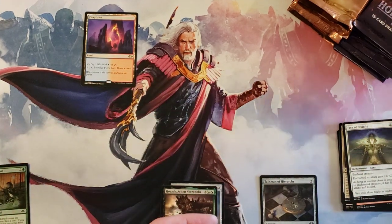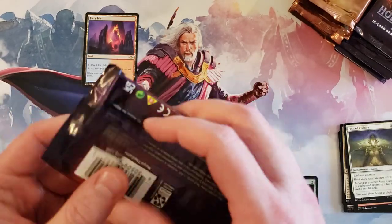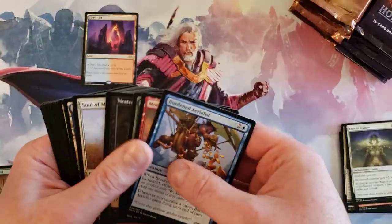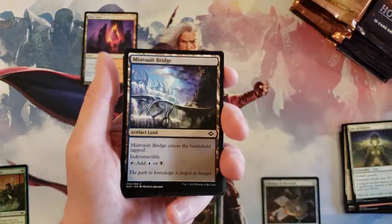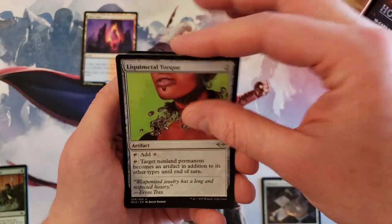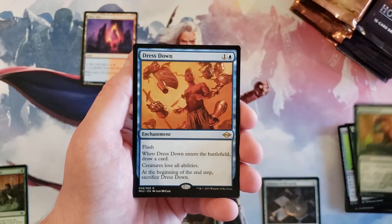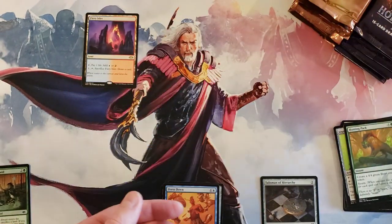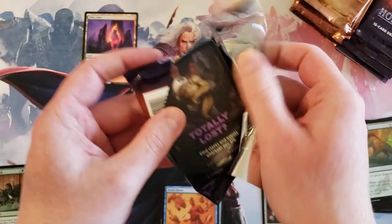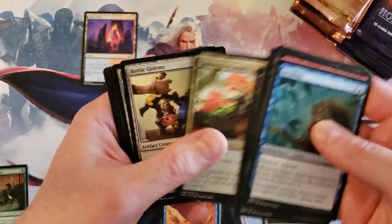Okay, Modern Horizons 2, bring some heat — these packs just fall apart. We got Javelin Air, Liquid Metal Torque, Herd Bell, and Dress Down — four uncommons. Let's go back to Modern Horizons 2, we got to hit something decent eventually. I know Dress Down is actually a really good card, but you know what I mean.